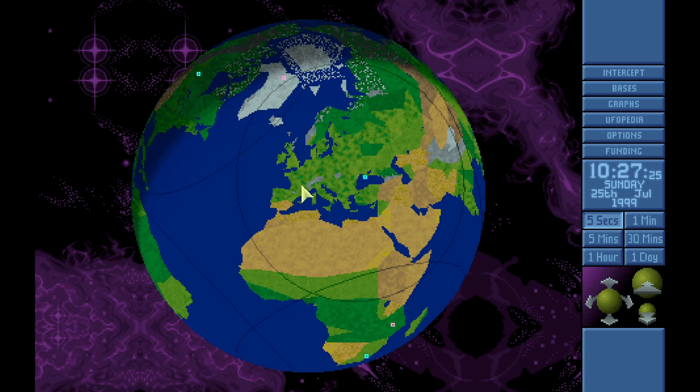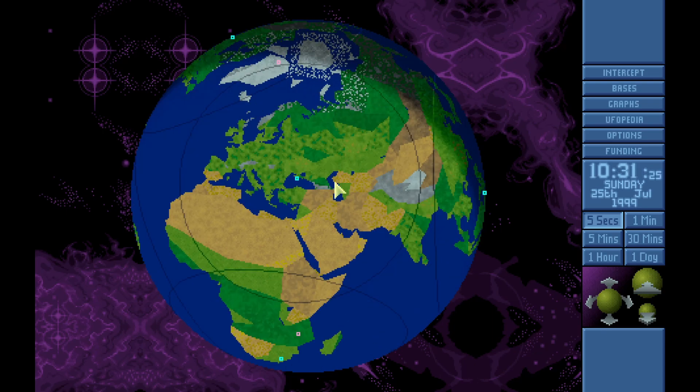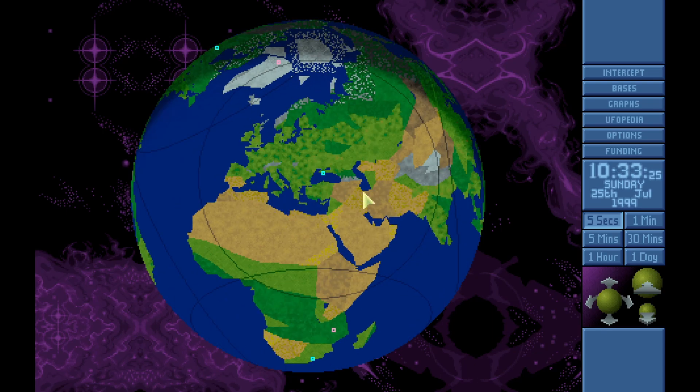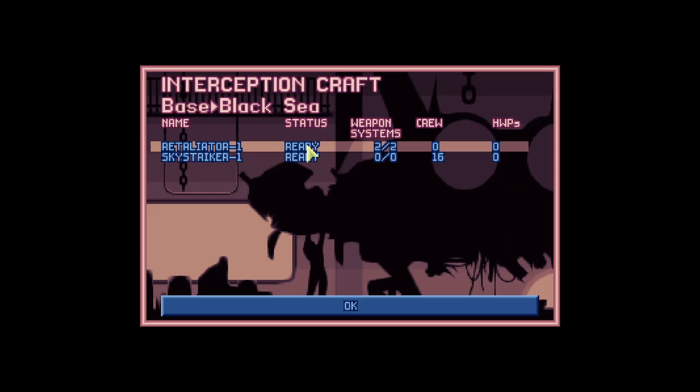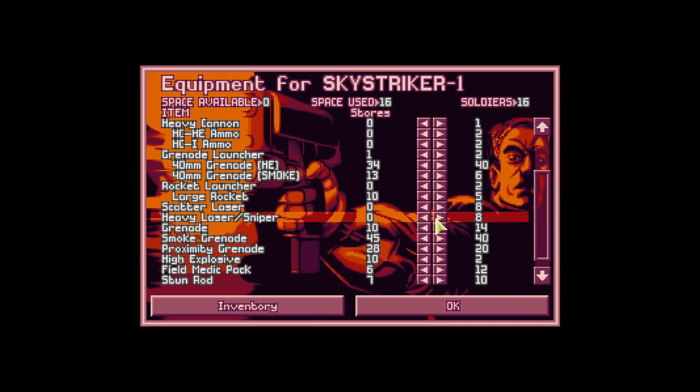Last mission we did was, I believe, a small one against mutants and we did okay - lost a couple people as usual, but no big deal. Sky Striker number one is ready to go with 16 people on board. Let's check the situation here - yeah, eight heavy laser snipers, eight scatters, that's good.